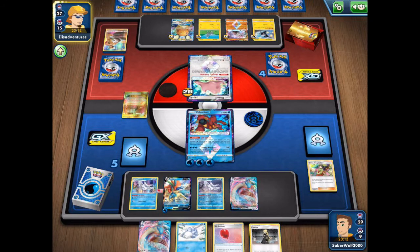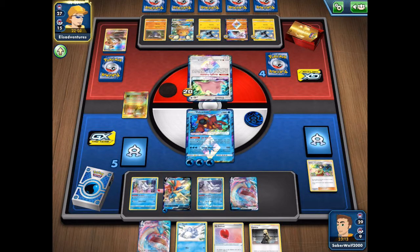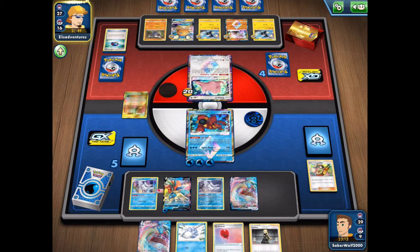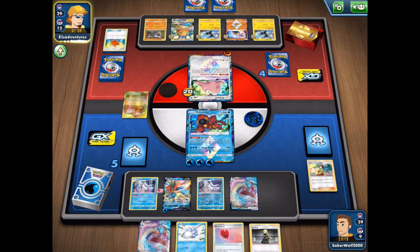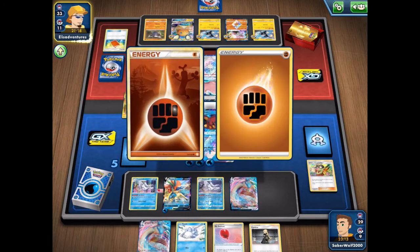I shouldn't underestimate my opponent because he's using rogue — rogue can be strong with a little bit of luck, and if your deck flows nicely... I know because I use tier two and tier three decks all the time. He promotes the Ditto and goes for a Great Ball. Didn't get anything. Palpad — alright, I think he played another one before too, his deck is probably filled with those. Goes for the fighting energy. I'm guessing he'll try to get the Excadrill. Ordinary Rod — he's gonna get Drill Burr and Excadrill, of course, along with the fighting energies.